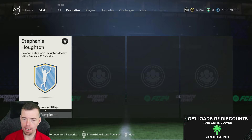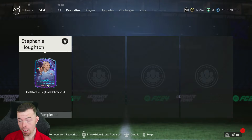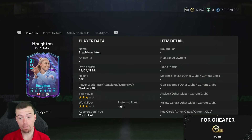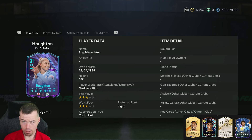Today we have Stephanie Houghton — I think that's how it's pronounced — celebrating her legacy with Man City as she is retiring. She is a 91-rated center back with 91 pace, 61 shooting, 85 passing, 86 dribbling, 91 defending, and 89 physicality. You can see the play style pluses — medium/high, free start — and she can technically play as a DM as well.